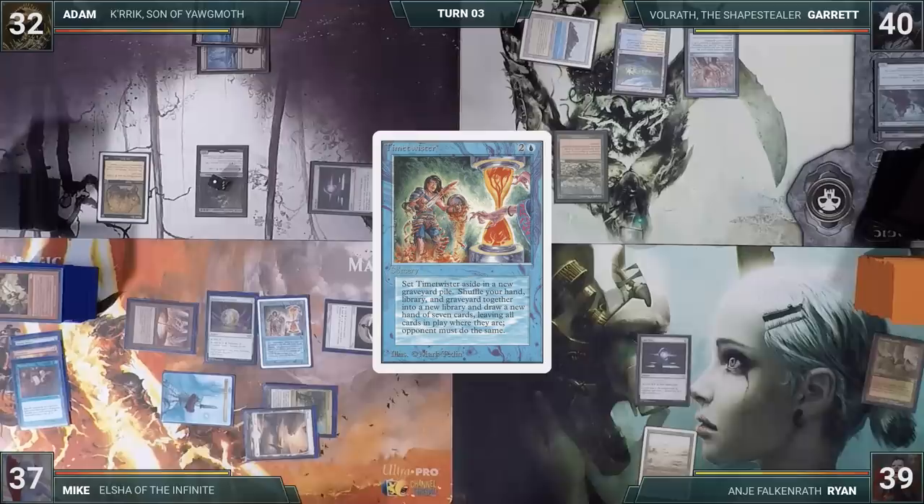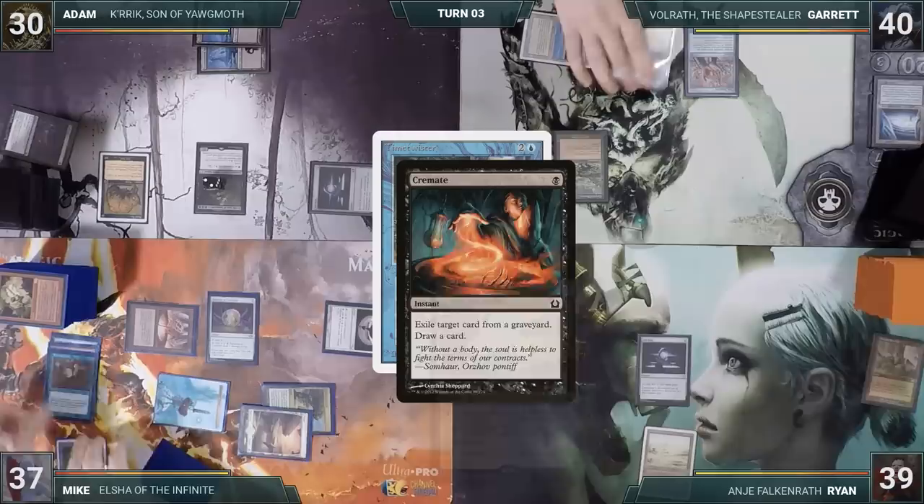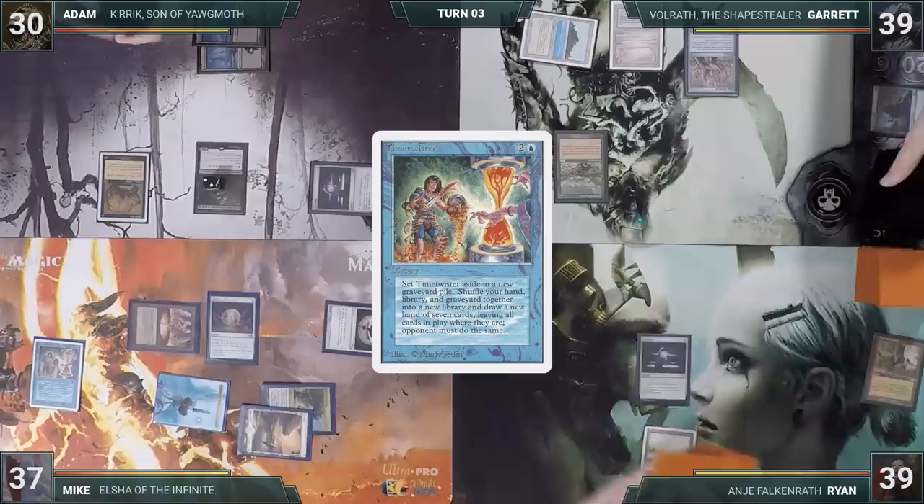In response, to ensure combos are kept out of Garrett's graveyard, Adam pays two life and casts Cremate, targeting Devoted Druid from Garrett's graveyard. Garrett responds by cracking his Flooded Strand to fetch up an Underground Sea. Cremate resolves, then Time Twister resolves, and everyone shuffles hands and graveyards into their library and draws a new 7.